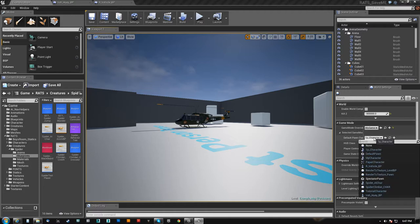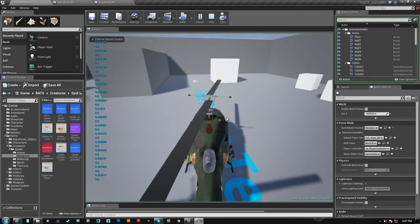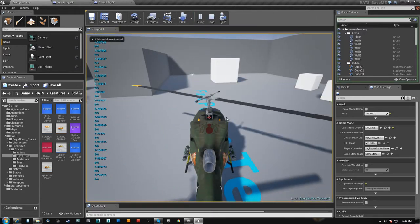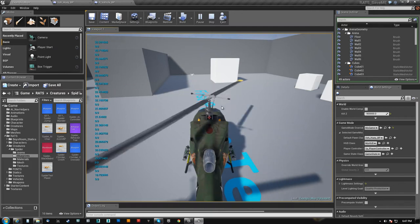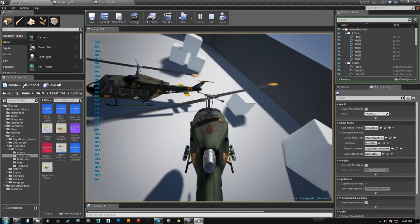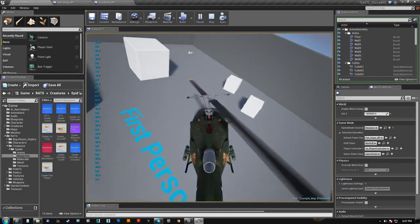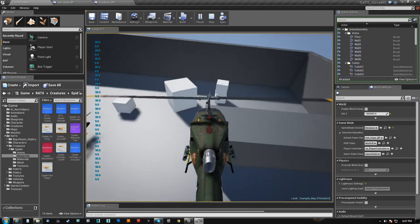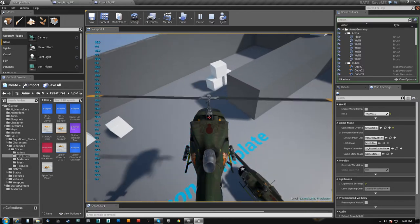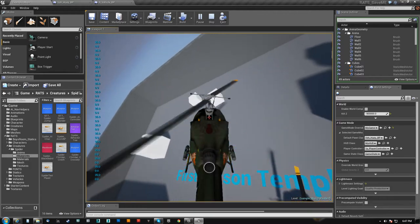The other cool thing is I can actually just spawn as it. So if I have a particular map where I want to say, hey, this is like a chopper only map, I can have all the players spawn as choppers. And I actually cannot eject from this version — I have it set up so that if you spawn as a chopper, you cannot eject. But that's also a variable I can set to make it so whether or not you can eject.